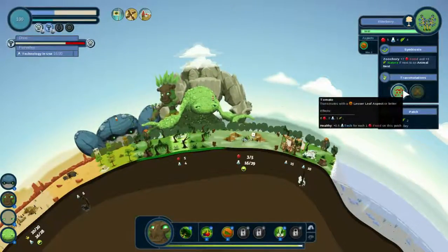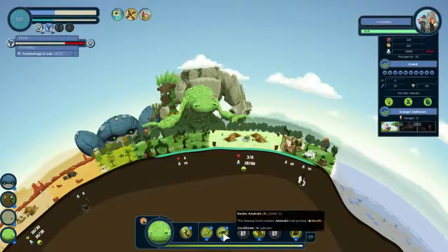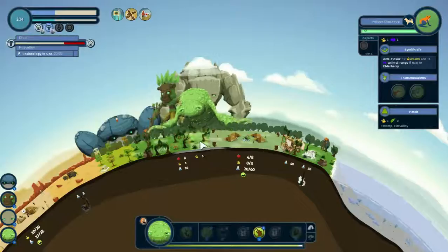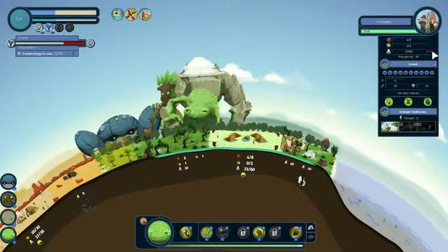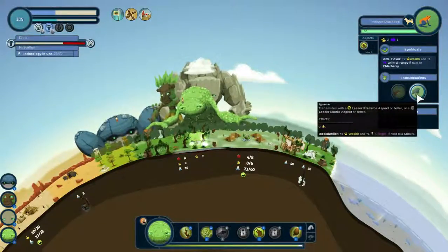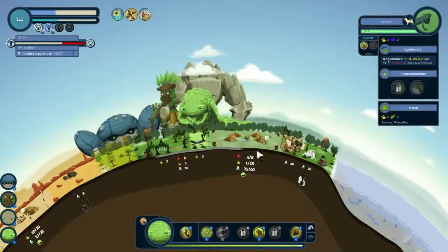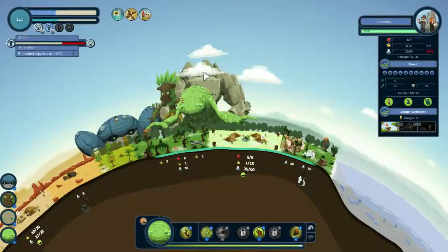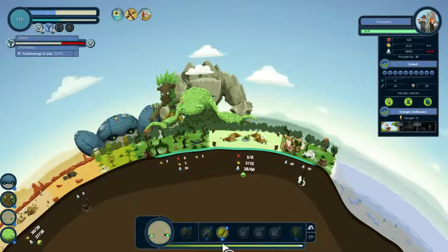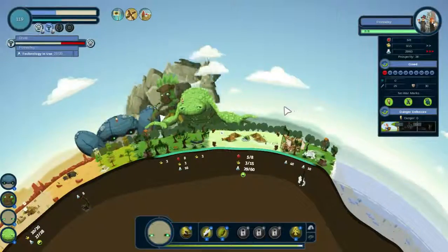If this becomes a tomato — oh my god, I shouldn't have done that. What we need is this and a predator aspect right now. You see, they will become greedy. Now they will not, because there is danger. Plus wealth and plus danger if it's next to a mineral — we need a mineral here. Let's make it a wealth mineral. I'll just destroy this plant because I don't want those guys to become greedy. They will not be greedy.